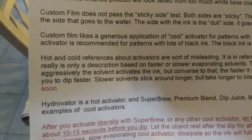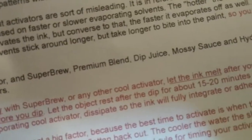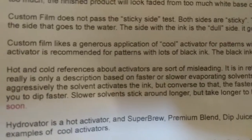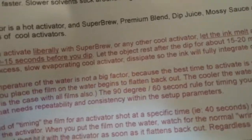It even gives me instances on hot and cold references about activators. Hydrovator is a hot activator, and Super Brew, Premium Blend, Dip Juice, Mosey Sauce, and Hydro Venom are all examples of cold activators. Cool activators work for patterns with lots of different colors, and hot activator is recommended for patterns with lots of black ink, since black ink is harder to melt than other colors. This is definitely food for thought as I go forward with this.